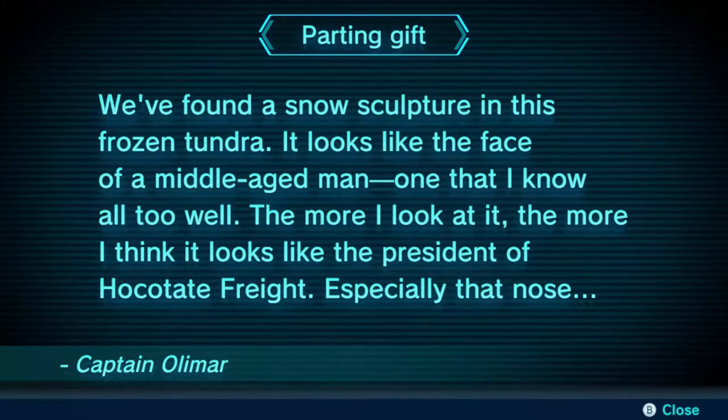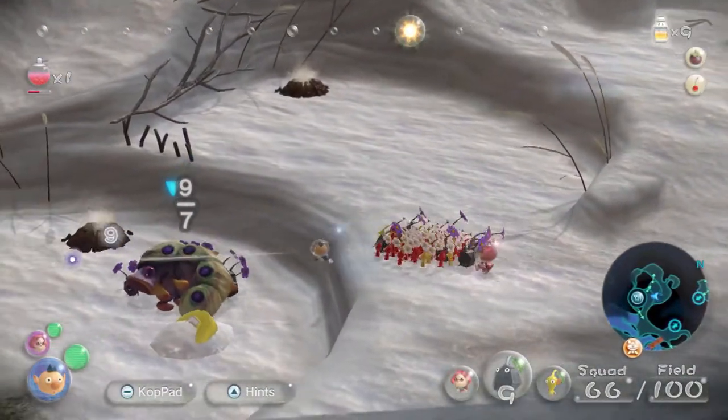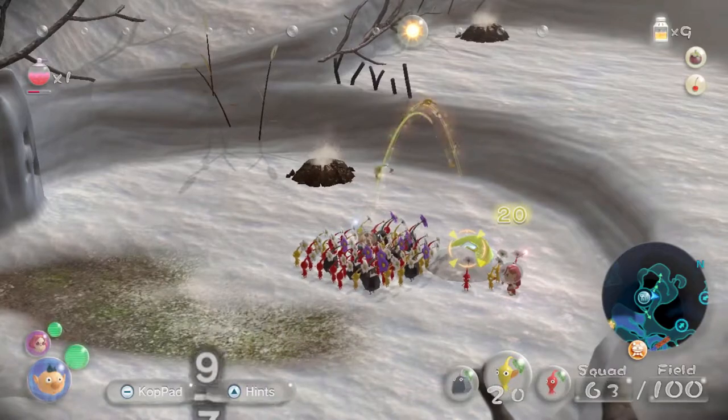We found a snow sculpture in this frozen tundra. It looks like the face of a middle-aged man — one that I know all too well. The more I look at it, the more I think it looks like the president's Hocotate freight.